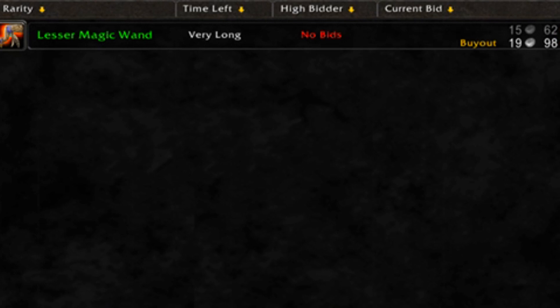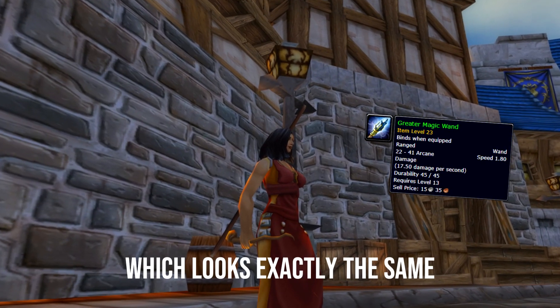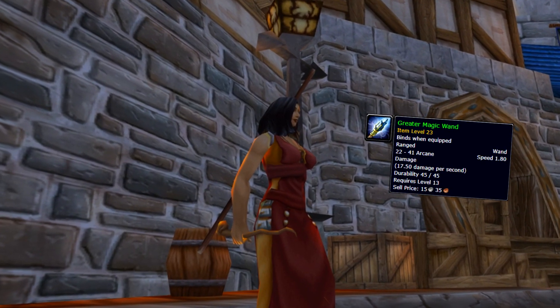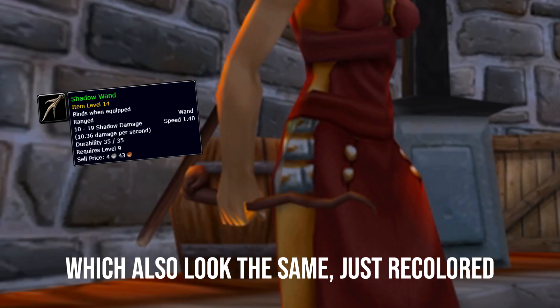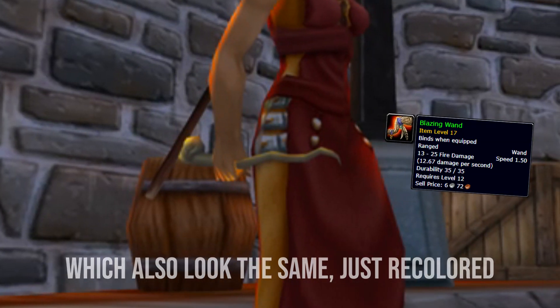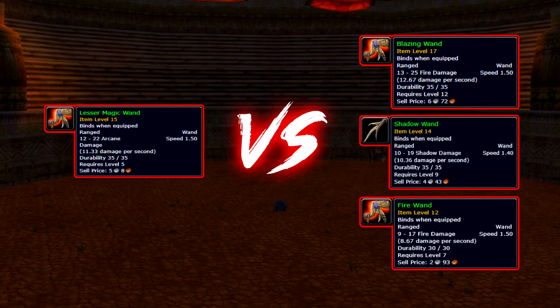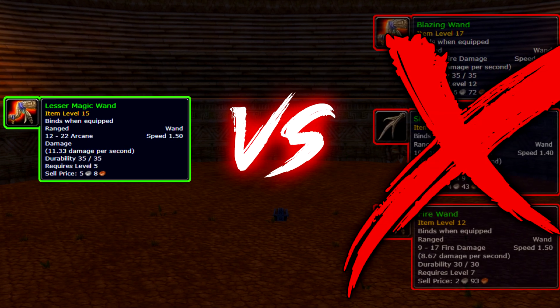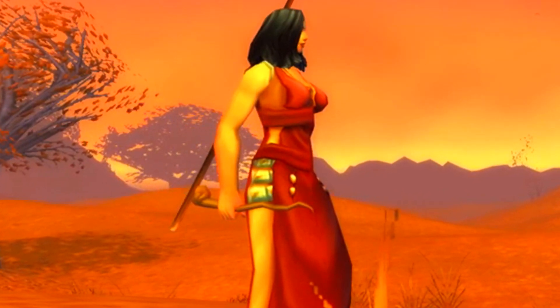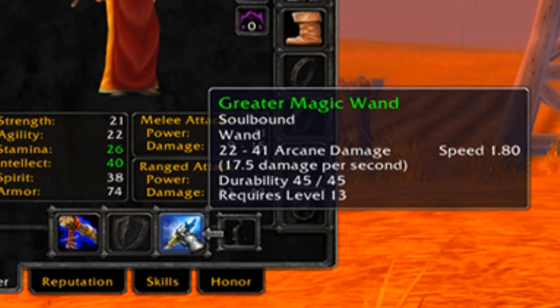The next major wand you get is at level 13: the Greater Magic Wand. You can pick up a few other wands on the road to this one, like the Fire Wand, Shadow Wand, and the Blazing Wand, but there isn't much difference between them and the Lesser Magic Wand, which makes them not worth it. The Greater Magic Wand will last you until around level 25 to 30.